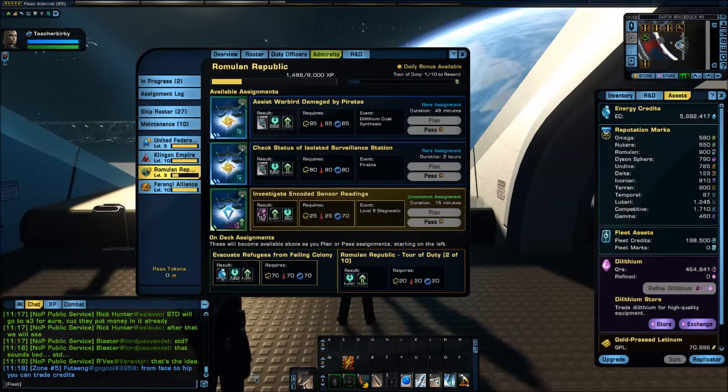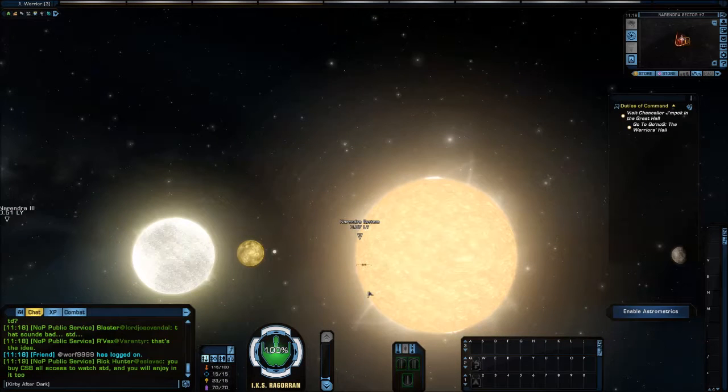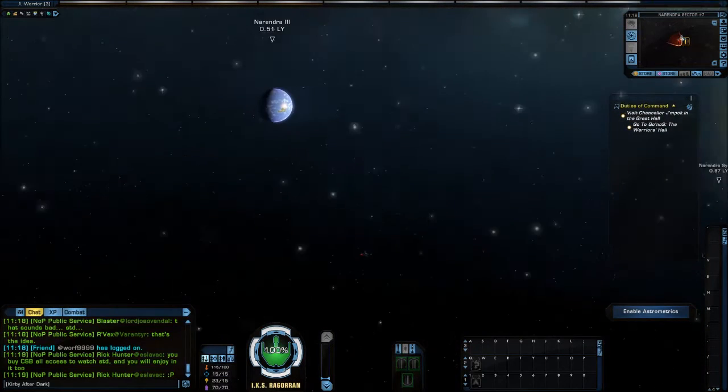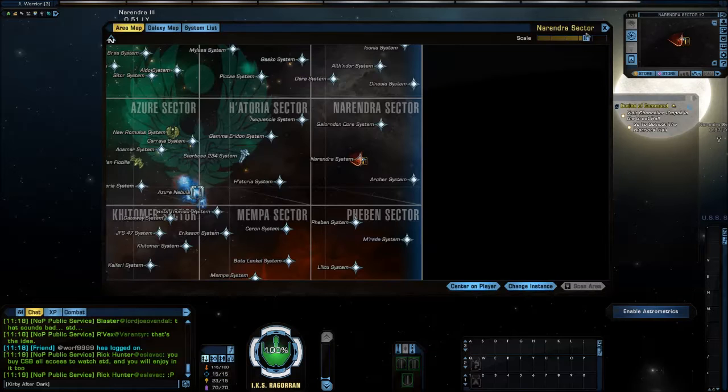Now, one of the ships mentioned was the USS Sally Ride. I'm currently at Narendra 3 — let's pull up the map. Here is the Narendra system, and here is why I am at the Narendra system: the USS Sally Ride is a free ship, but you do have to claim it. You can claim it on any level character as long as it can get to Narendra.